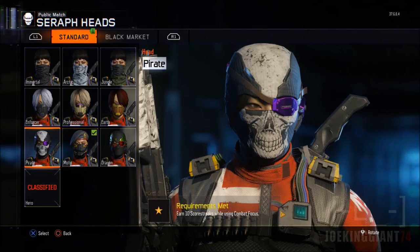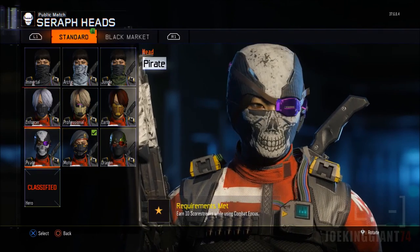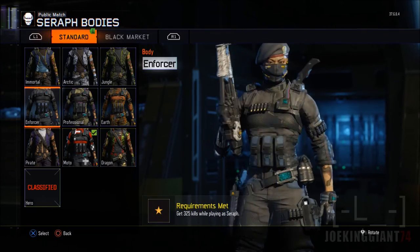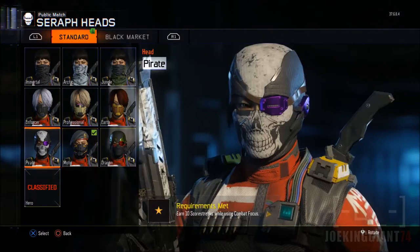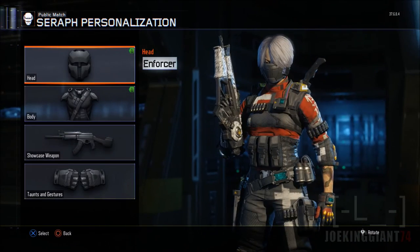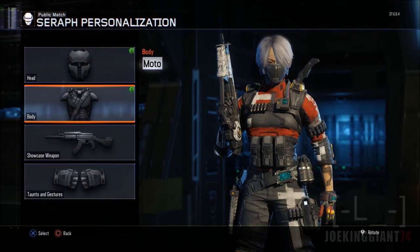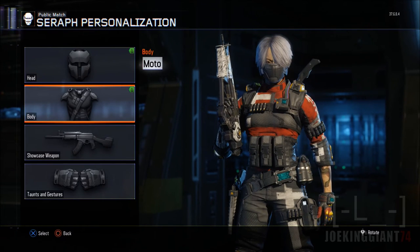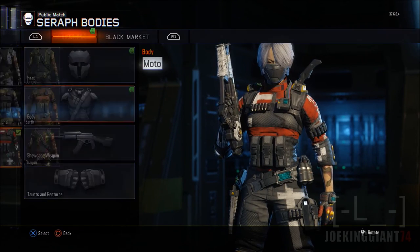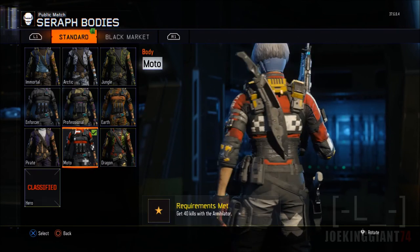The Moto with the beret, the Pirate, and the Enforcer are the best looking ones to me. The Enforcer uniform is one of the best looking ones. These are all the heads available for the Seraph — tell me your opinion about this character and which outfit is your favorite. It took me quite a while to unlock all of these.